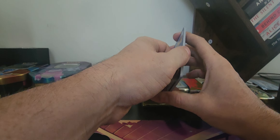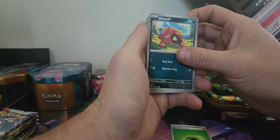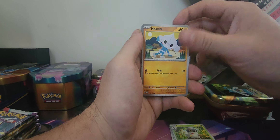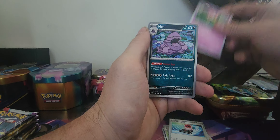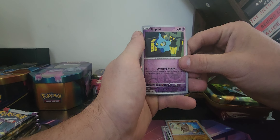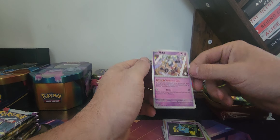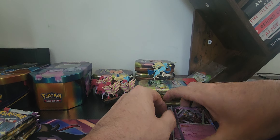Let's just start this off hot with a pool — grass, mastiff, Spoopa, Metatite, Energy Switch, Florgas, Muck. Got a Mankey Reverse, a Shumpet Reverse, and a Clef Key.